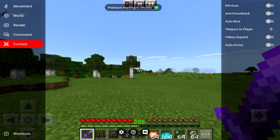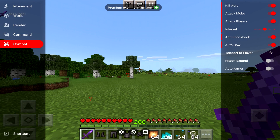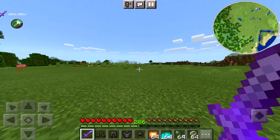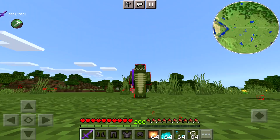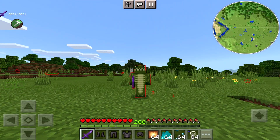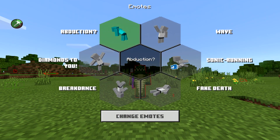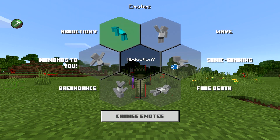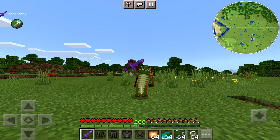You can add custom commands and then you've got a bunch of combat things: kill aura, anti knockback, bow, teleport to player, hitbox, auto armor — you've got all of these things available, but they do become laggy the more things you put on. I have a red outline myself! All I can say is I hope you did enjoy today's video. If you could leave a like, I really appreciate it. If you made it to the end, just let me know in the comment section. Have a great day, stay beautiful. There's a download below — don't use this on servers, and I'll catch you next time. Goodbye.